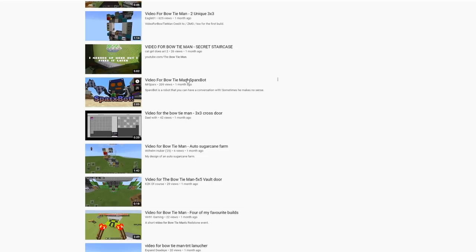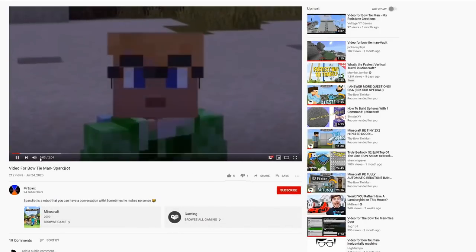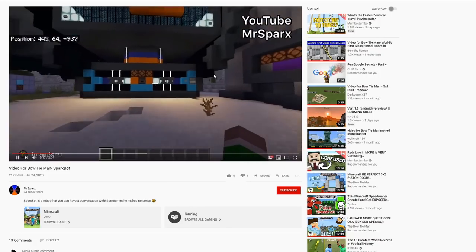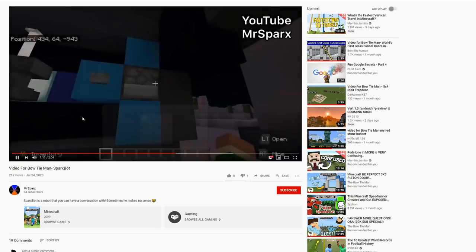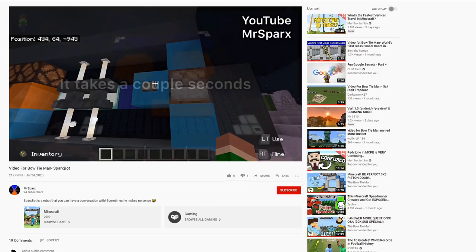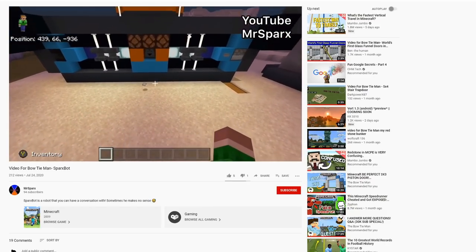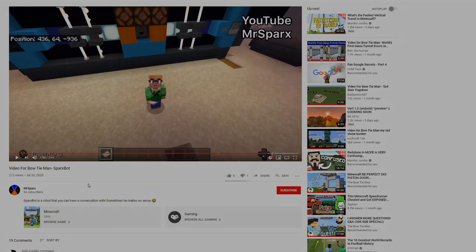The last thing we're going to check out is by Spark Spot — 'sometimes he makes no sense.' Oh great, I love people who make no sense. Is there a wandering trader? He's excited. This is meant to be a Grumbot-type thing. Step one: name the question — 'is the Bowtie Man amazing?' What a great question. Press the button, it takes a couple of seconds. His mouth pumps in and out. The answer: 'Am I amazing? Probably not.' I think your contraption's a little bit broken, Mr. Sparks — I'm really sorry to tell you that.